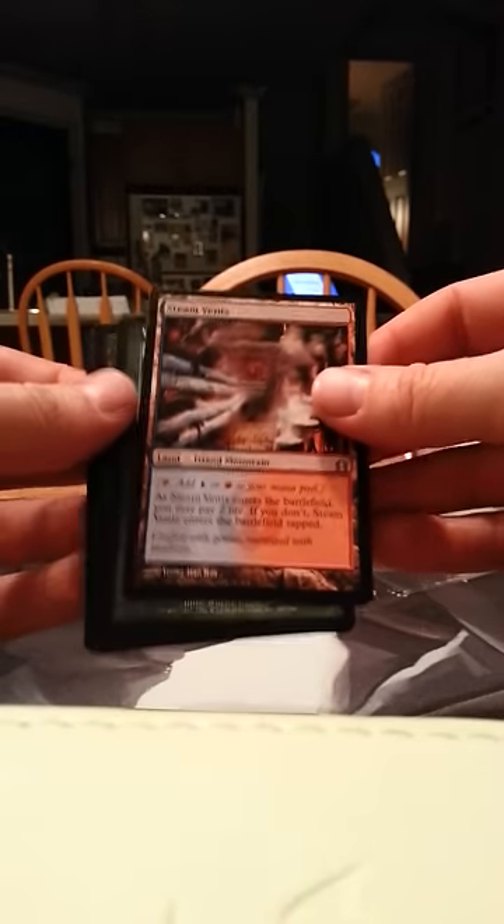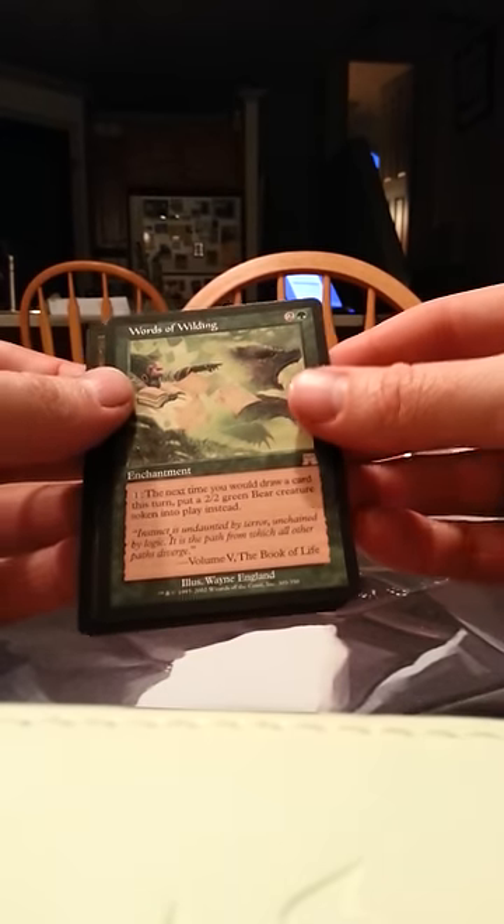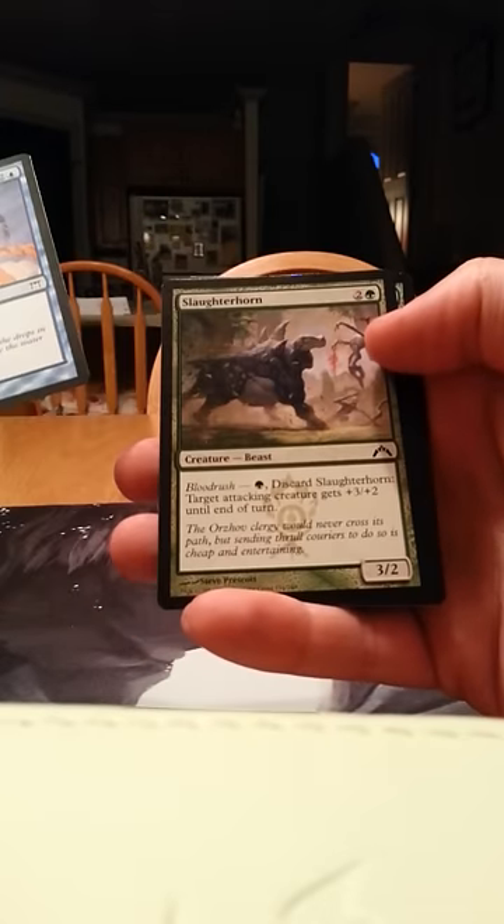Steam Vents — decent, I'm actually looking for some of these so that's nice. Words of Wilding. Council of the Suratami, Slaughterhorn, Sprout Swarm, and Ember Beast.